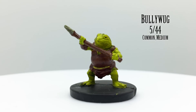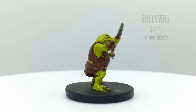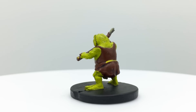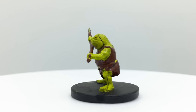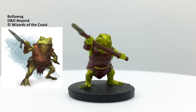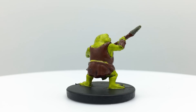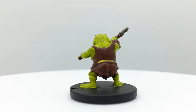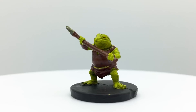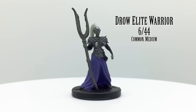Bullywugs are humanoid frogs. They're amphibious and have their own language, which allows them to communicate with actual frogs and toads. They're typically found in swamps and camouflage well there. The basic Bullywug attacks twice with a bite and a spear, and has a challenge rating of 1/4 in the Monster Manual. They can potentially come in a few colors, and you could probably use Grung — a tree frog-like humanoid race — and Bullywug minis interchangeably, with the main difference being their sizes: Grungs are small and Bullywugs are medium. Bullywugs appear in Ghosts of Saltmarsh, Dungeon of the Mad Mage, and Horde of the Dragon Queen.